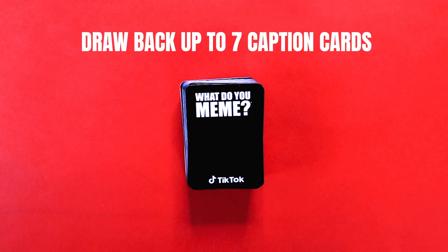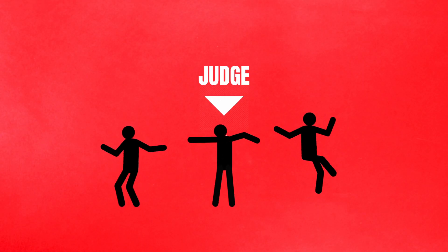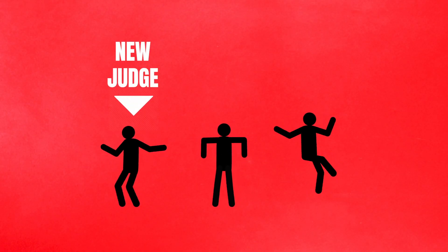After all, each photo card is worth one point. Everyone draws back up to seven caption cards, and the player to the judge's left becomes the judge for the next round.